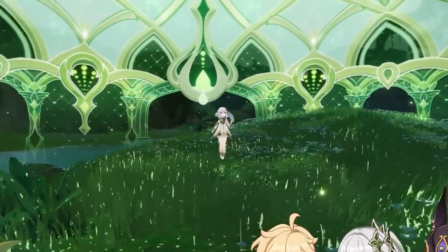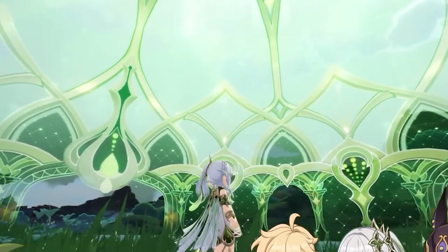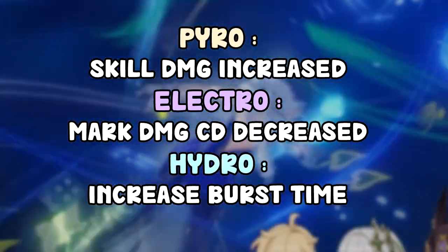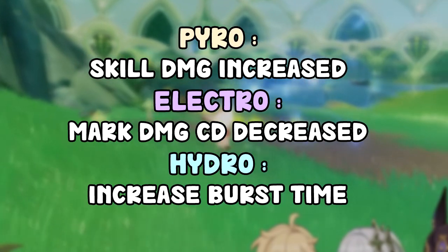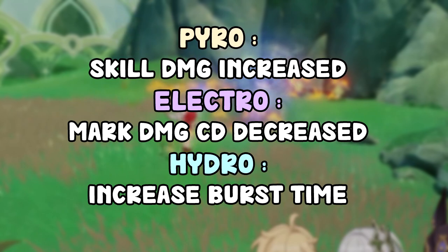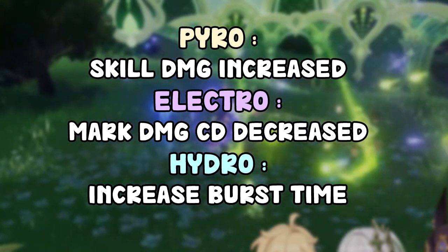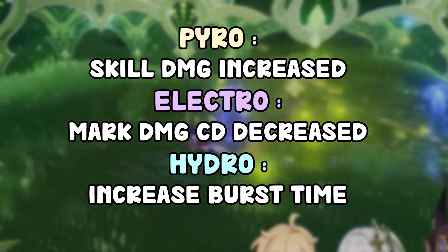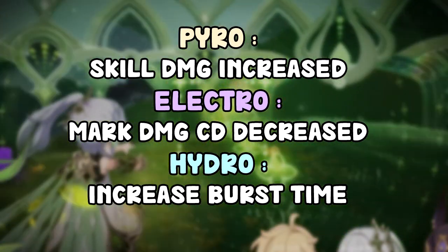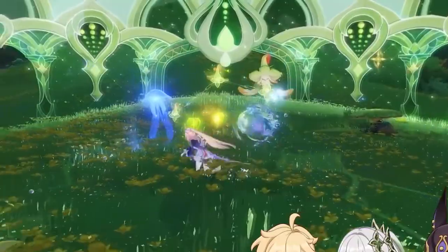Her elemental burst basically buffs her elemental skill based on how many characters and elements you have on your team. For each element you can have two stacks. One Pyro increases elemental skill damage; two Pyros increases it even more. One Electro decreases the skill cooldown; two Electros decreases it further. One Hydro increases the burst duration; two Hydros increases it even more. The burst itself doesn't really deal damage — it just buffs your elemental skill.